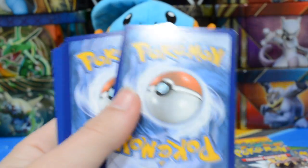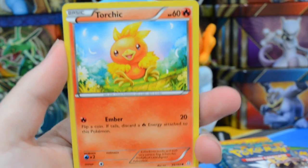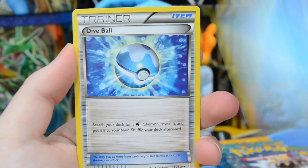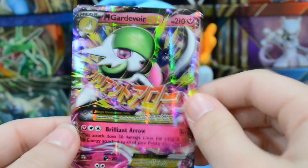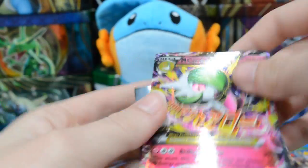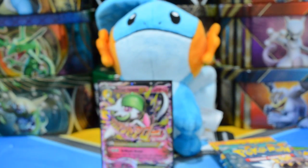I was hoping for a graded card but unfortunately we weren't lucky enough, though if we get some good pulls it'll make up for it. From the Primal Clash pack we have: Torchic, Merrill, Surskit, Corphish, Horsey, Shield Energy, Whiscash, Dive Ball, a Reverse Scorched Earth — and a Mega Gardevoir EX! That is a really awesome pull. Let me grab a sleeve for it. That already makes this box pretty much worth it, and we still have a ton of packs left.